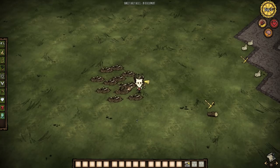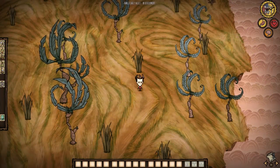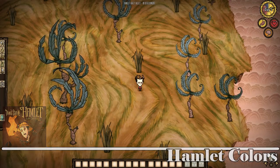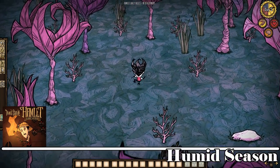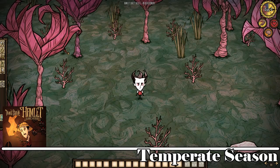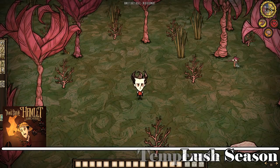Another change that I am personally very excited about is the changes to the color schemes in Hamlet. Seasonal tints have been tweaked, and hey, cool blue Klompus trees. It's a very welcome addition to the DLC that already seems to me like the most strikingly vibrant and colorful DLC in the franchise, and it leaves no question that Klei has some real artists on their development team who really care about the game not only functioning properly but also looking good.